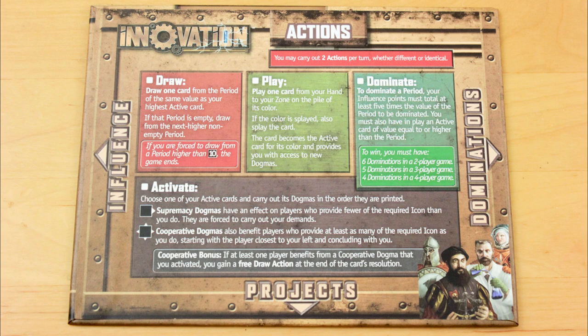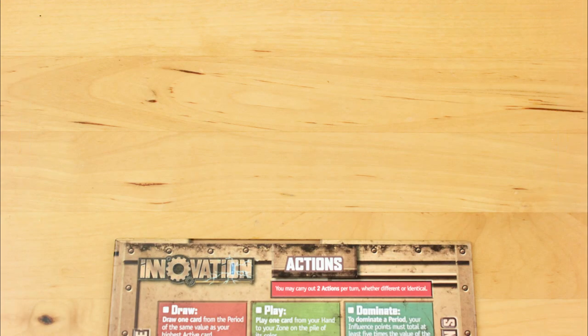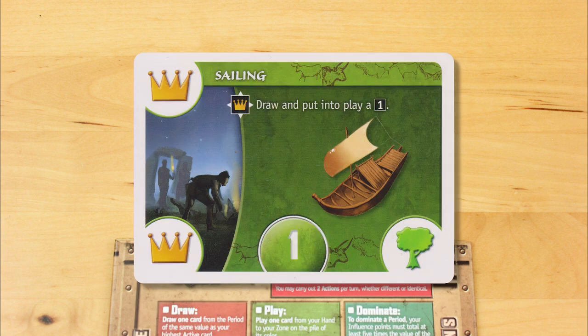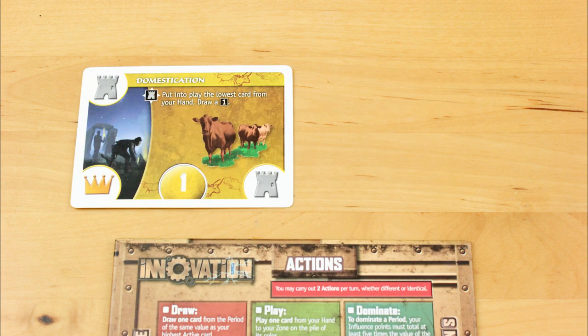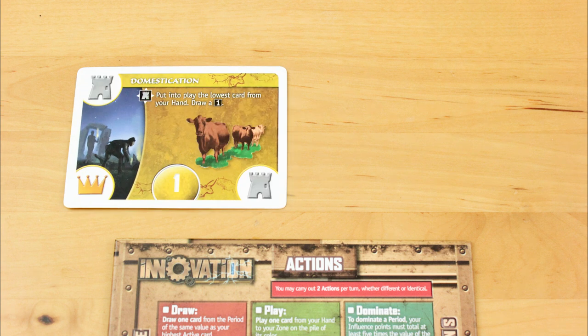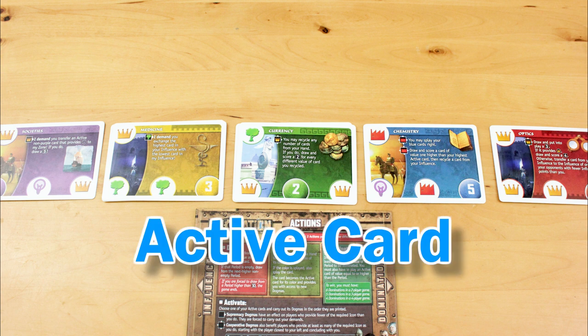When you take the play action, you play a card from your hand into your zone, which is the game's word for your tableau. The cards come in five different colours: blue, red, green, purple, and yellow. You can only have one top card in any given colour, so if you have a yellow card in your zone and you want to play another yellow card, it goes on top of the first one. If the card is a different colour, it goes in its own stack. So later in the game, you'll have at most five stacks of cards. The card on the top of each stack is called the active card.